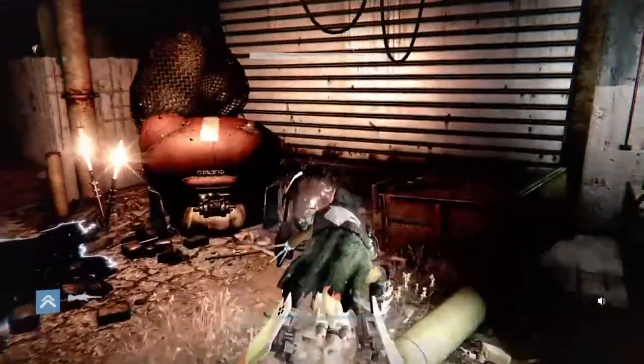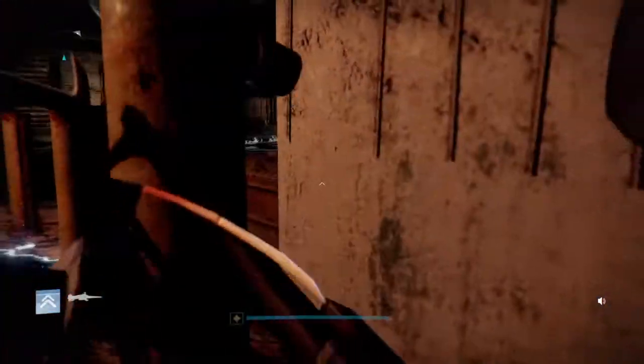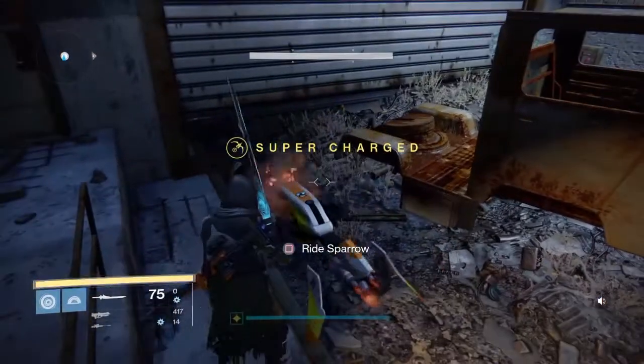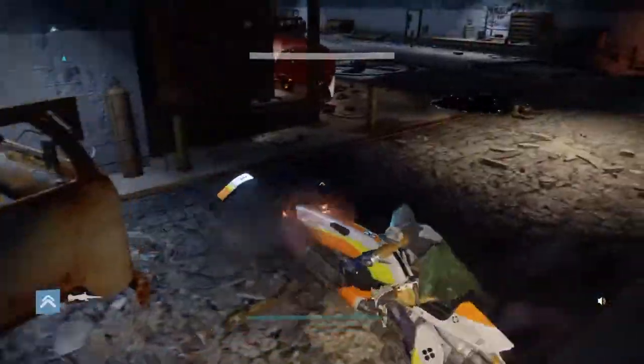I'll show you some stuff I found. I tried going underneath this bag of fallen stuff to sparrow breach but I never could find the right spot — maybe the floor is too thick. Another thing I tried was bringing my sparrow underneath the garage door, which is a bit high, so I lined it up and pushed in as soon as the door raised, but there might be a pushback barrier there.